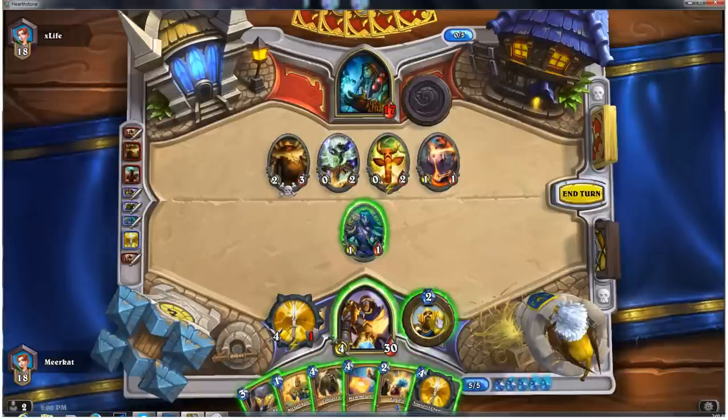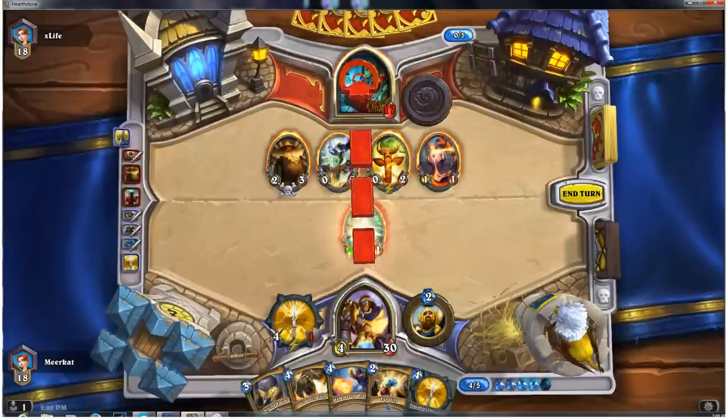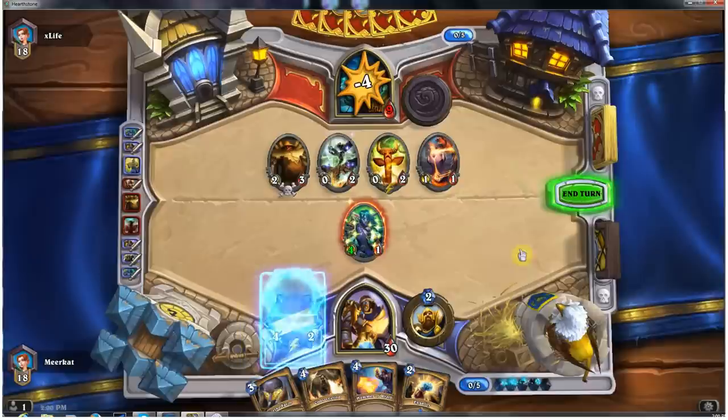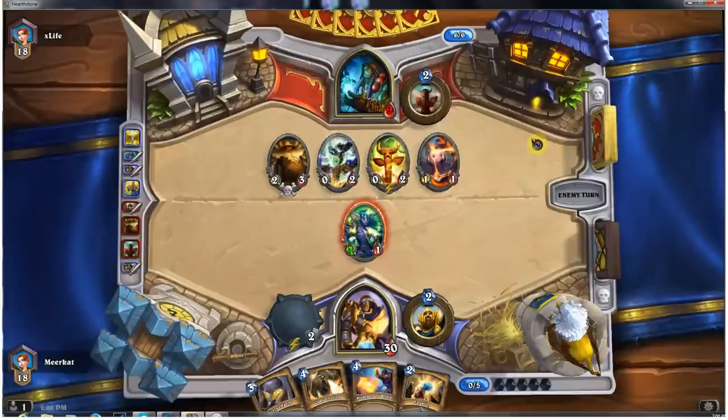We have an Equality and a Consecration to break through any taunt he might throw out next turn. Let's go ahead and drop down Blessing of Might, attack into him. Drop down another Truesilver Champion and end the turn. He's very close to dying — could die within the next two turns. Hopefully he doesn't have some sort of crazy Bloodlust combo.